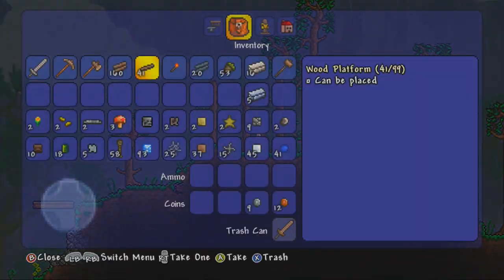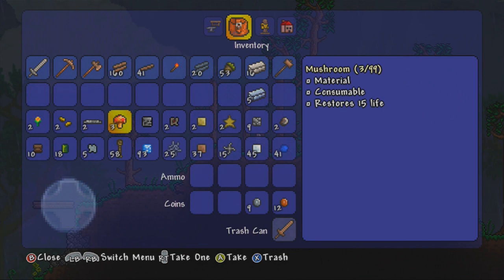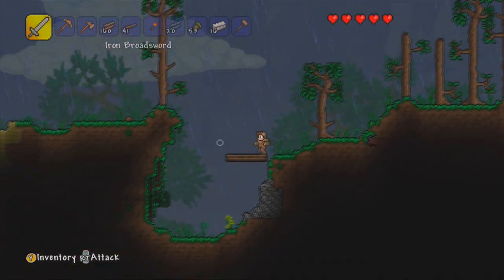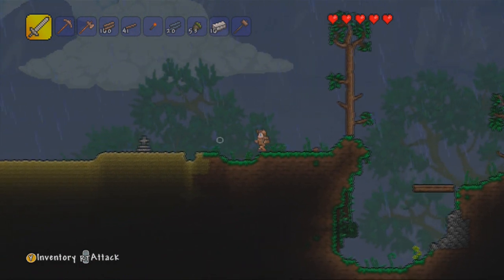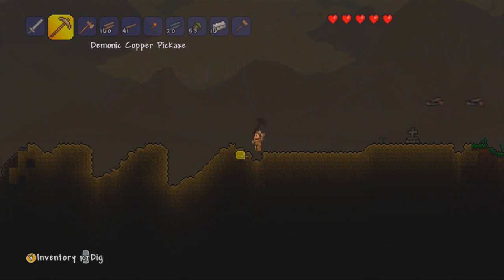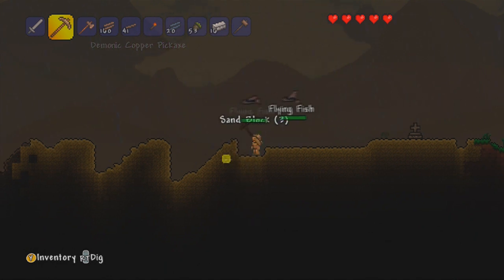So if you're wondering what I just picked up then, I actually picked up a daybloom. And I'm really going back to basics here, but dayblooms are used in potions — they're used in iron skin, they're used in regeneration, they're used in hunters and archers. I believe they're also used in magic potions or something like that.